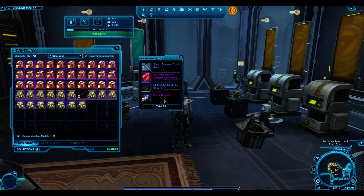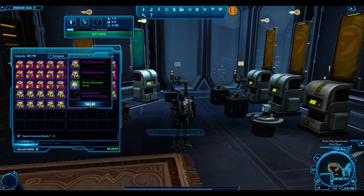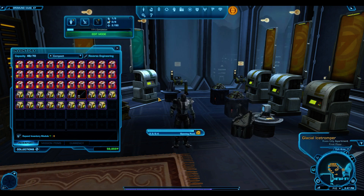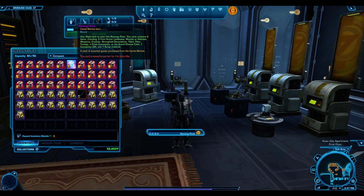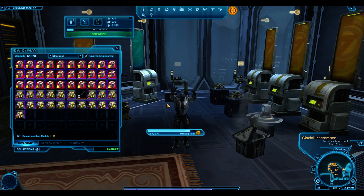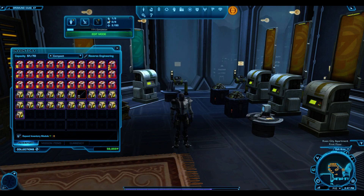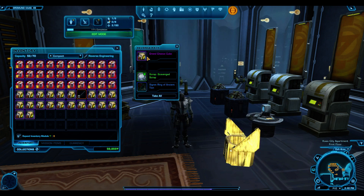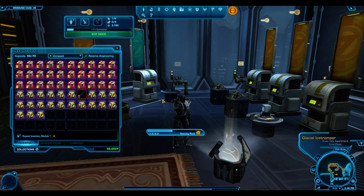Another crystal and another useless mount. These packs tend to have garbage items that just ruin the opening — they're not even worth the trouble of putting on the GTN, you'd only get maybe 10,000 credits. I'm hoping I can salvage some credits from the Dust Storm Survivors — I'll try to sell those right when they become unbound and hopefully get some credits before prices drop.